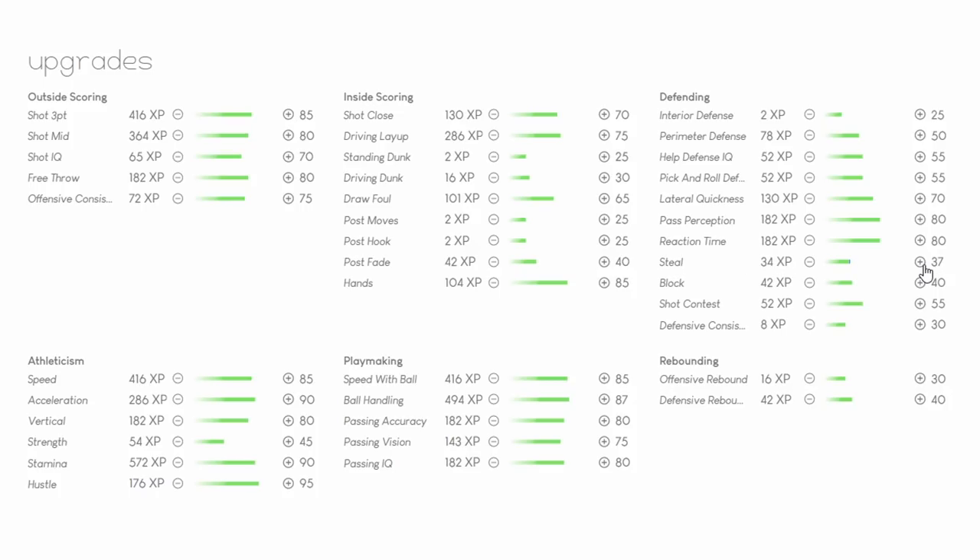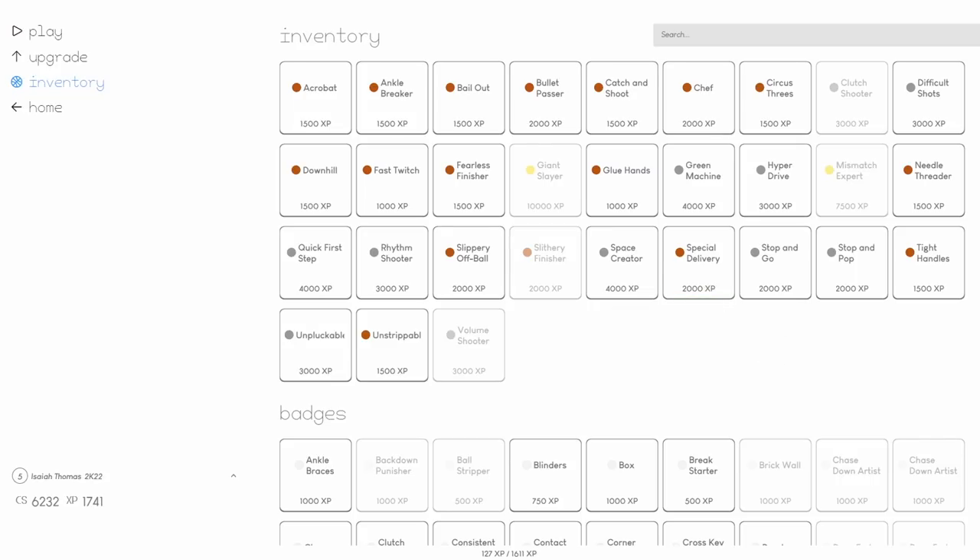With 6K we upgrade his steal from 35 to a higher level, costing 28 — spending about a thousand on it, since he gets bad steal animations. Bumping perimeter defense from 50 to 65. Draw foul goes from 65 to 75. We also give him a Silver Acrobat badge for spin move euros. We've got 1.7K left after the badge upgrade. Shoutout to HDF — the creator of this program — link is in the description. He put countless hours into it.